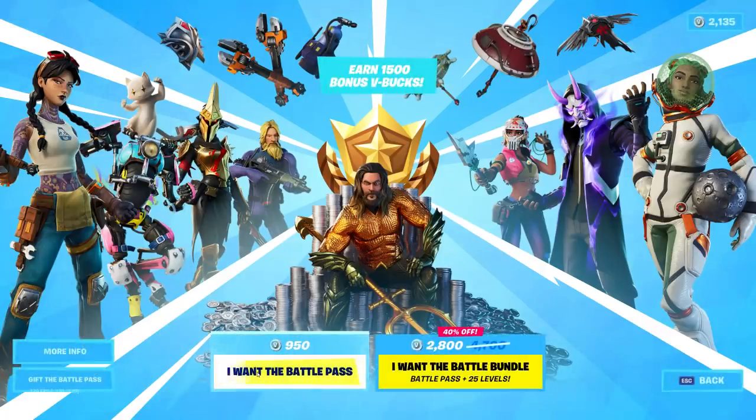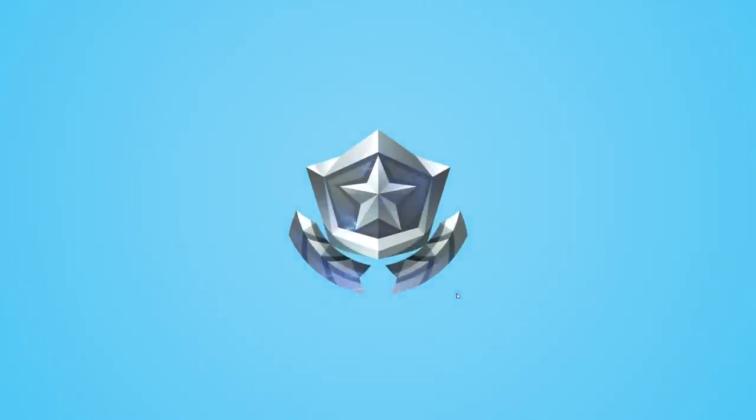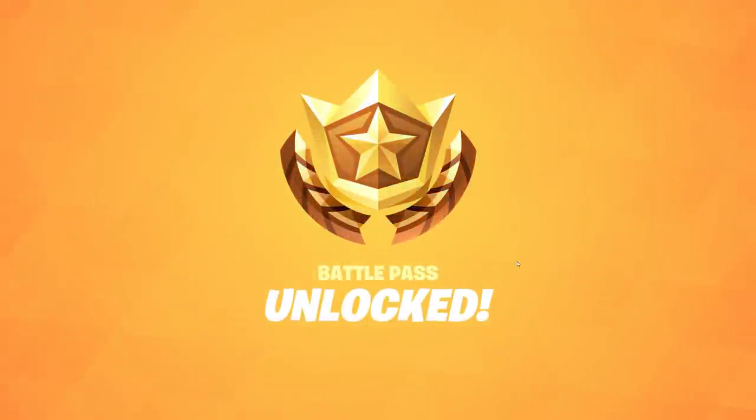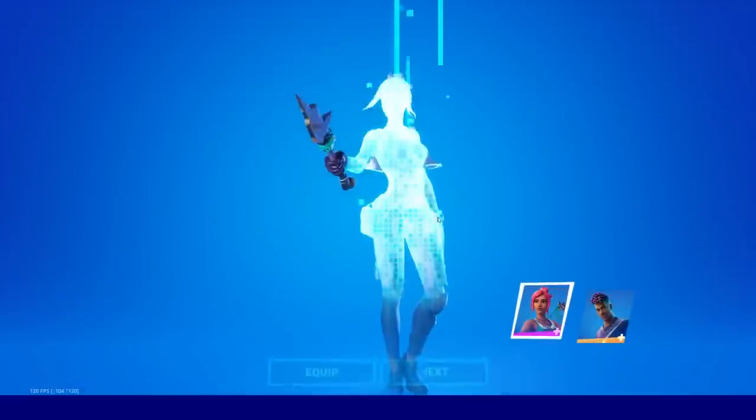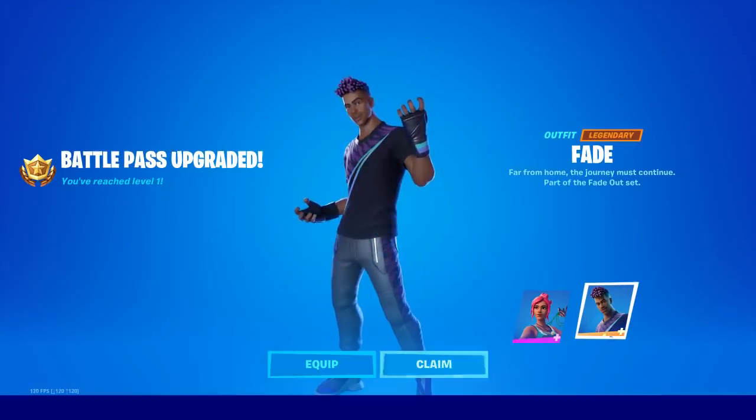Not the upgrade, just the normal one — we're gonna buy the battle pass right now. Let's go! Battle pass unlocked! All right, here we go. We get two free skins: the Ocean skin as well as the Fade, and they both have selectable styles — really, really cool.